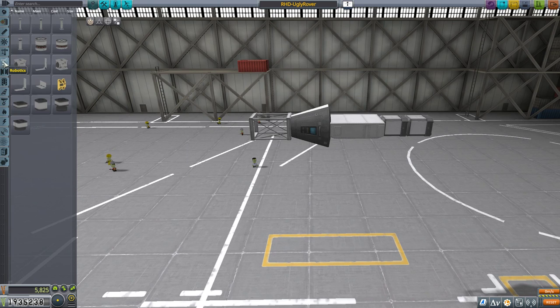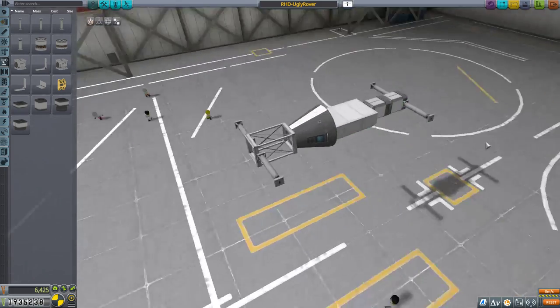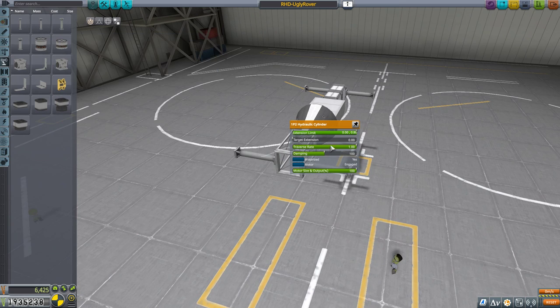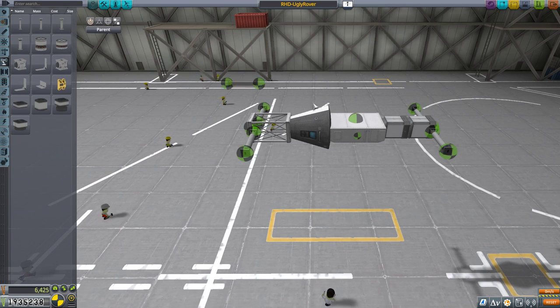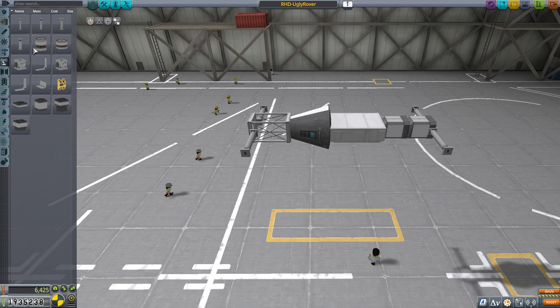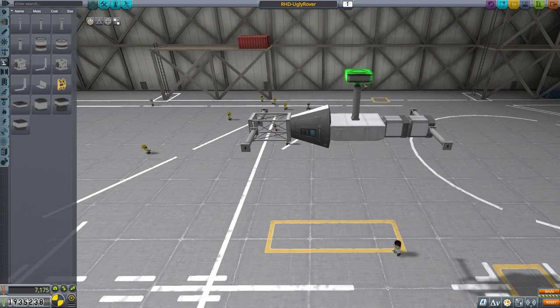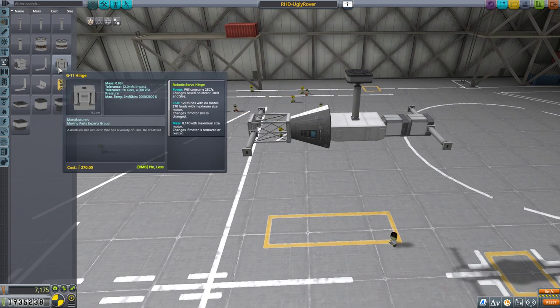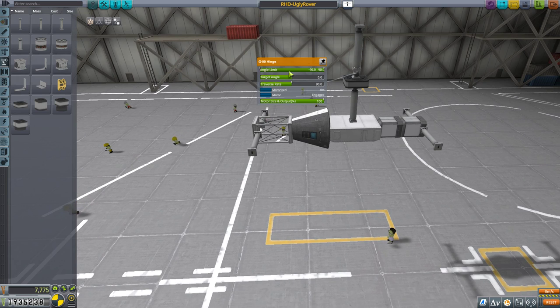Next up, I am going to put in little hydraulic arms — these are new parts. What these hydraulic cylinders do is extend and retract, and I can use those for a wider wheelbase. I'll also add some telescoping ones because those are pretty cool. Then on top I'm going to put a little servo, add a hinge, and another telescoping arm. Let me angle this down.